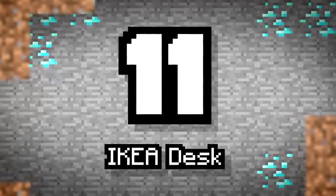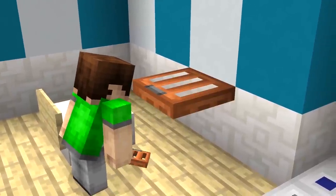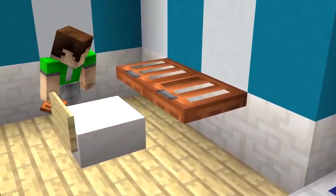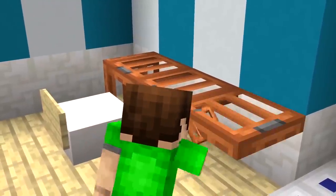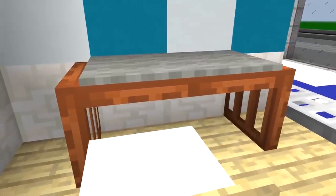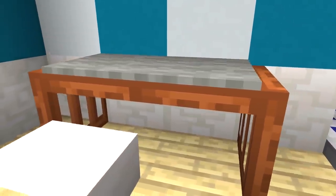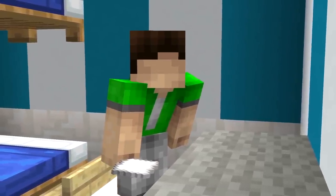Number 11: Ikea Desk. Acacia trapdoors have beams that go across the texture. When placed vertically, these look like legs, so they create a great base for a desk table. Everyone needs a desk if they're going to be studying. Sub uses his desk to figure out what awesome ideas he's going to build.